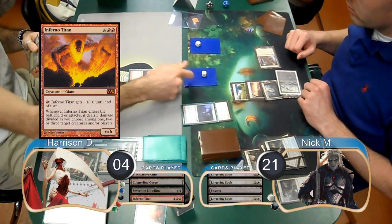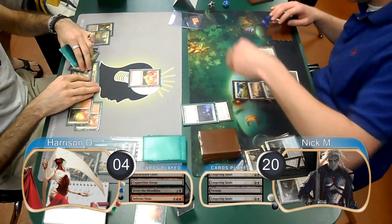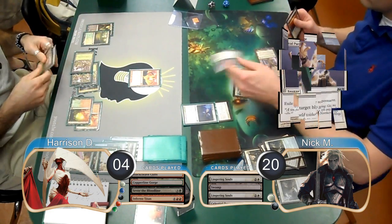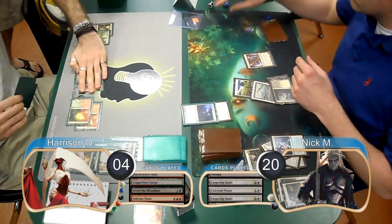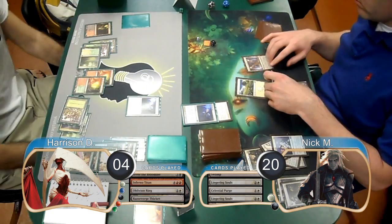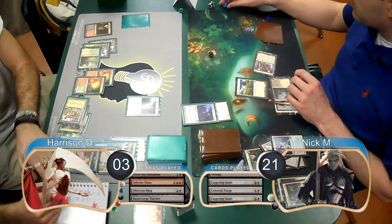Harrison then played an Inferno Titan and used it to kill the Spirits and take Nick back to 20. The Titan didn't stick around long though, because Nick immediately used a Celestial Purge to exile it. He then flashed back his Lingering Souls on his turn and Harrison used an Oblivion Ring to get rid of one of the Spirits. Nick then activated his Vault and attacked, taking Harrison to 3 and went back up to 21 himself.